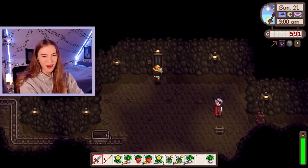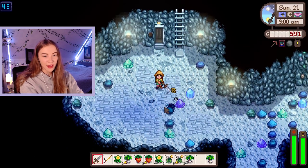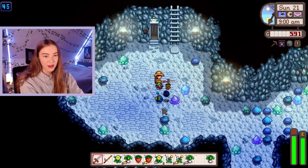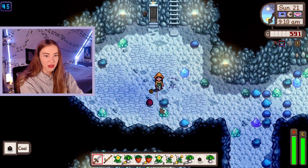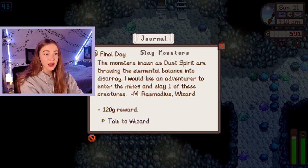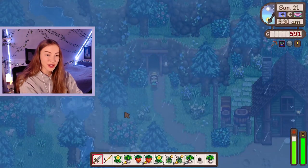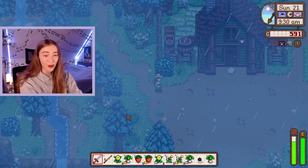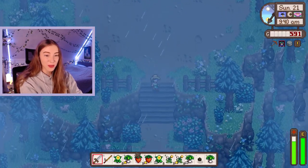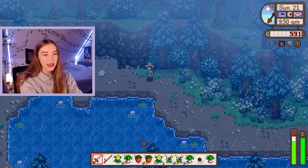Also our inventory is so full. Where are dust sprites? I think they're on the iron levels. There's one - I just have to kill this. I think that's done. We did it - now we just need to go and talk to the wizard and we'll get 120 gold, and we'll also sell these bits and pieces. Then I think we will fish for the rest of the day because it is a rainy day so it's good to fish on.